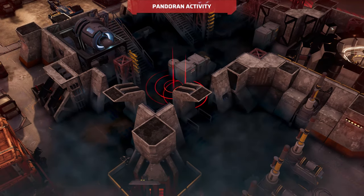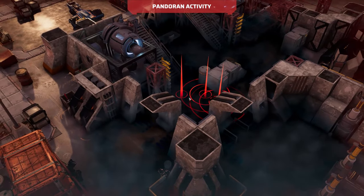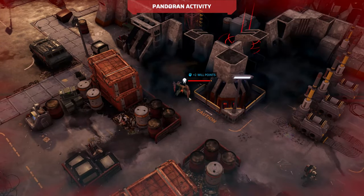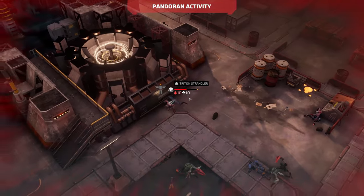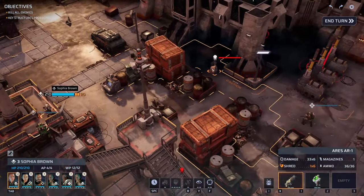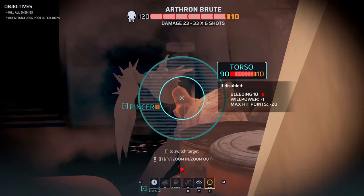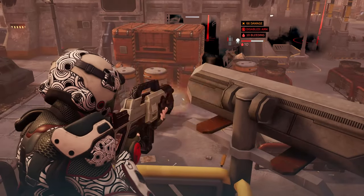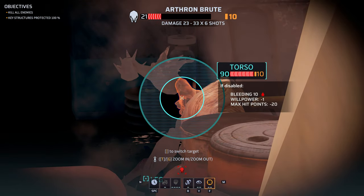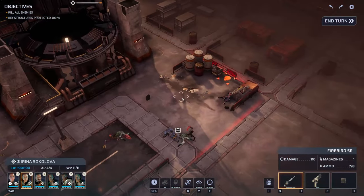More poison. Yeah, that assault's going down. That Arthron is in the open now and we can probably take shots at it from above. Let's try that with Sophia using free aim. Wait, did that thing's arm fall off? Neat — the pincer fell off. That's cool. We got one. Beautiful.